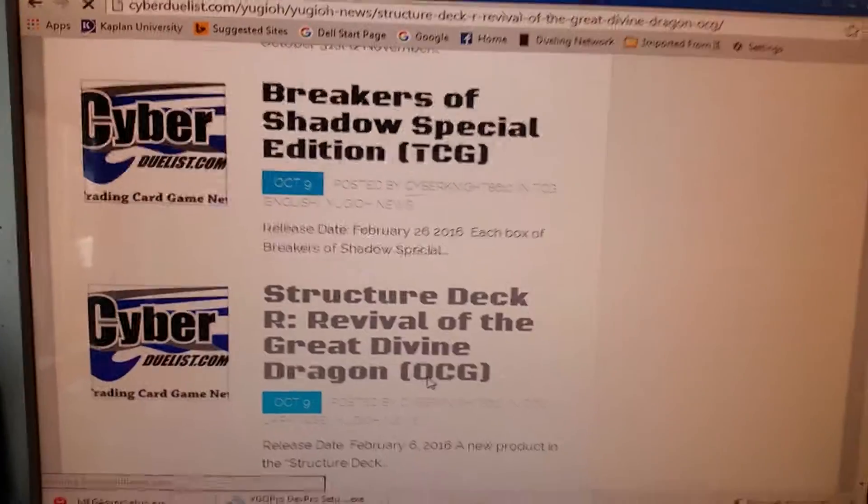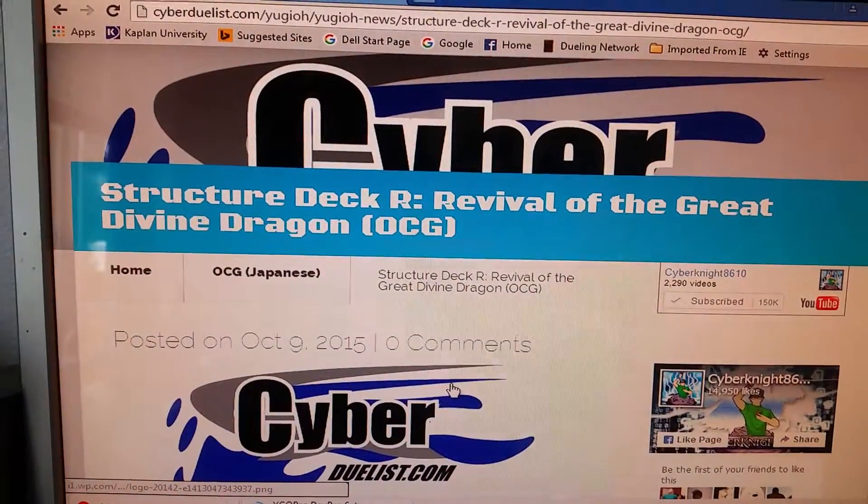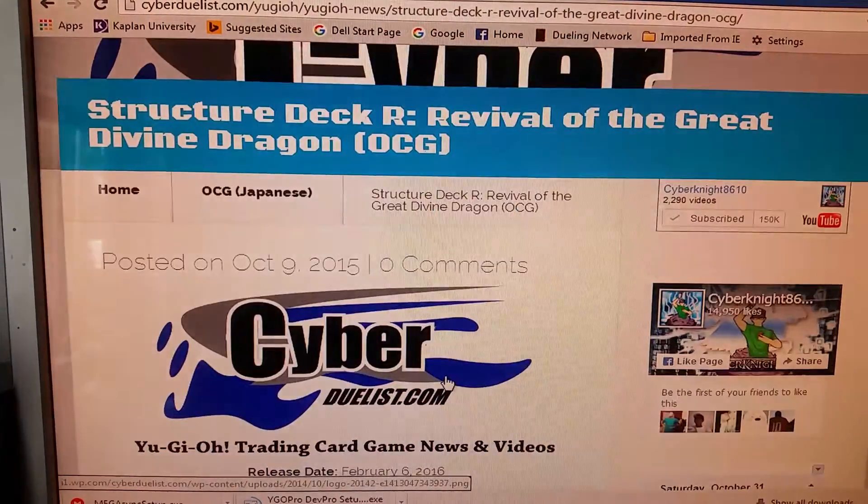And we're getting a new structure deck after Emperor of Darkness. It's called Revival of the Great Divine Dragon.